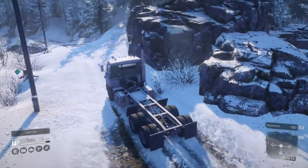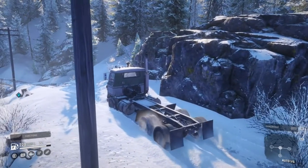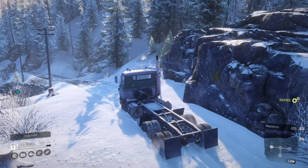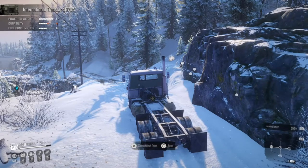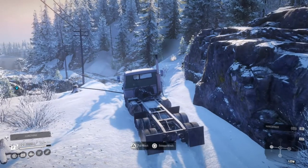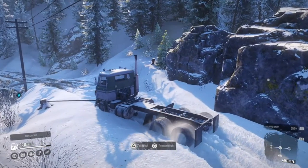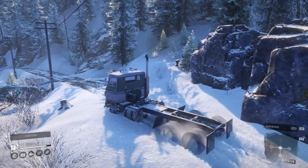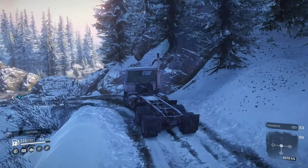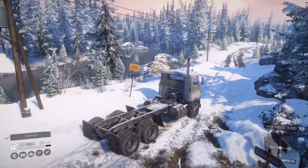Coming up to some quite thick snow here. Let's see how this thing deals with it — I'm going to put it straight into low range, just try to keep it moving. Maybe not. Luckily there are some winch points around — I like the look of that tree stump, that doesn't look like it's going anywhere. You've got to remember this thing is very much out of its comfort zone, it's not designed for this by any stretch of the imagination. That is also some very very thick snow.